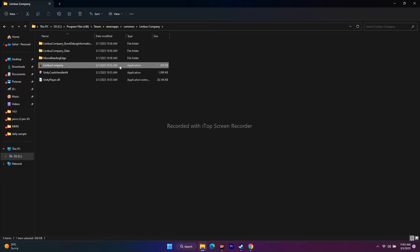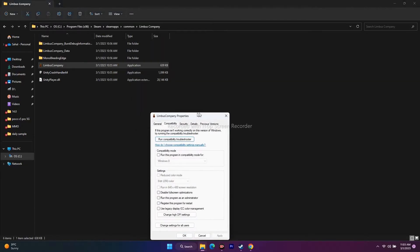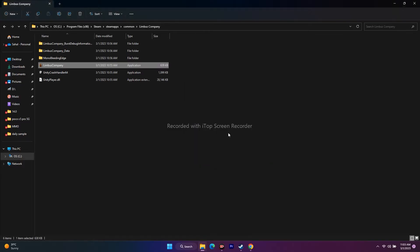Next one is we have to run the game as an administrator. Navigate to the installation folder, then right click and go to Show More Options, go to Properties, go to Compatibility. Over here, there is an option called Run this program as an administrator. Click on this one, apply and go for OK, and see whether that fixes the issue.